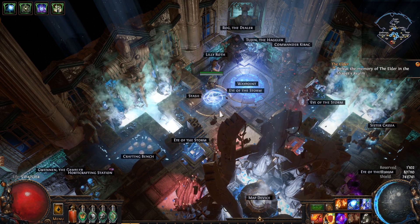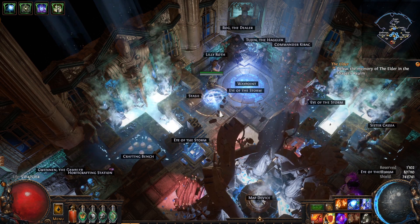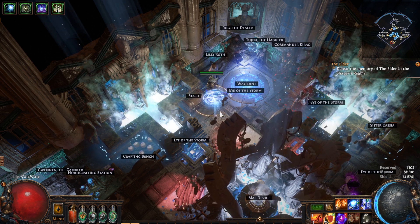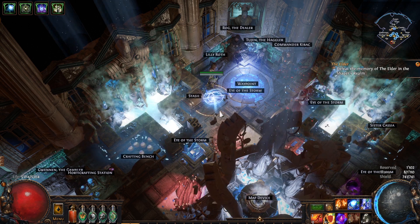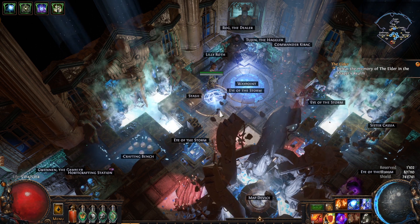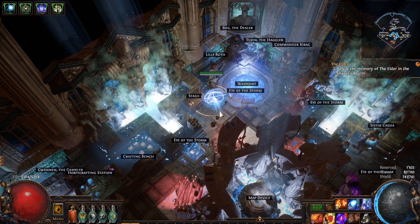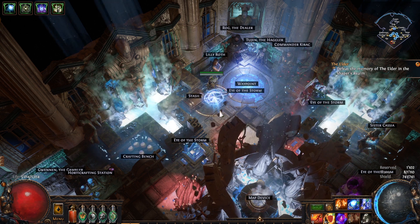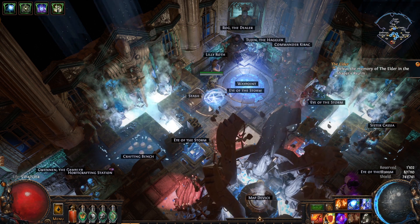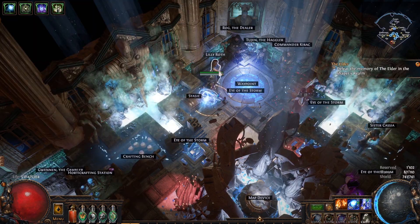Cyrus is always a really good check for how I feel about the damage, because in Path of Building I know I have roughly over 1 million DPS — with Convergence it's roughly 1.5 million. But it's always hard to translate that into gameplay unless you fight a boss you know very well.